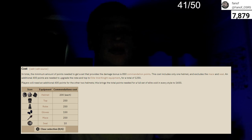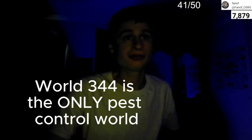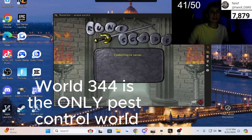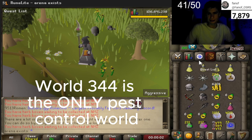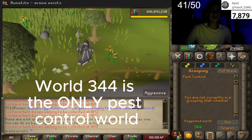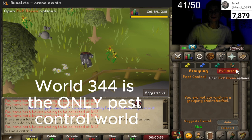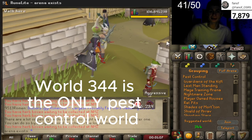If you don't plan on making your account over 100 combat, you don't have to get elite void immediately. Briefly going over what Pest Control is and how to get there: there's only one world for Pest Control and there are three separate boats. The world has always been 344 for Pest Control — log into that world, go to the grouping tab all the way to the right, select Pest Control from the dropdown menu, then click the teleport button. You can use this teleport every 30 minutes.